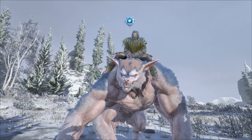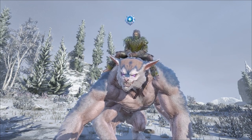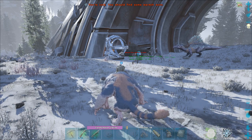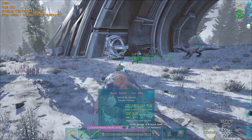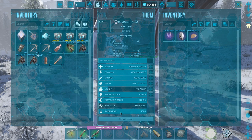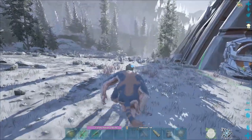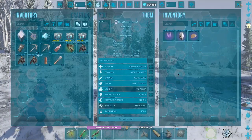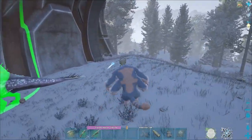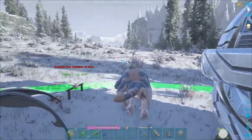I quickly want to mention that they put out patch notes and mentioned that the Ferox's imprint status is now fixed. As you can see up in the corner, it has the imprint symbol, and right there it says rider imprint. It also says it in the inventory as well. Previously, this wasn't appearing and neither was the corner symbol. So I assumed these things weren't getting imprinted, but apparently they were because this guy doesn't have any additional stats. I imagine he probably was imprinted — it just wasn't showing at all. Kind of disappointing to know, but good to know.